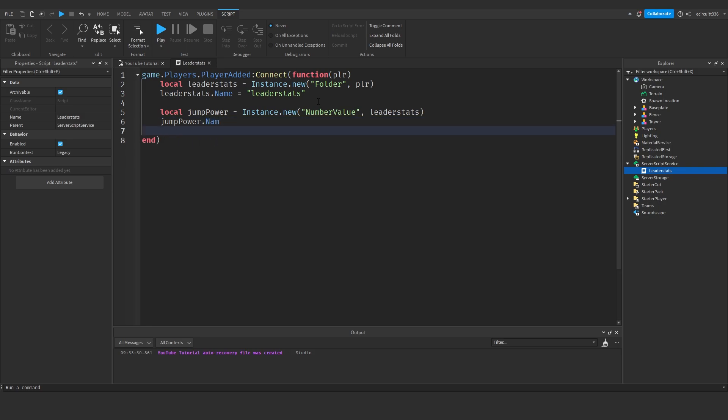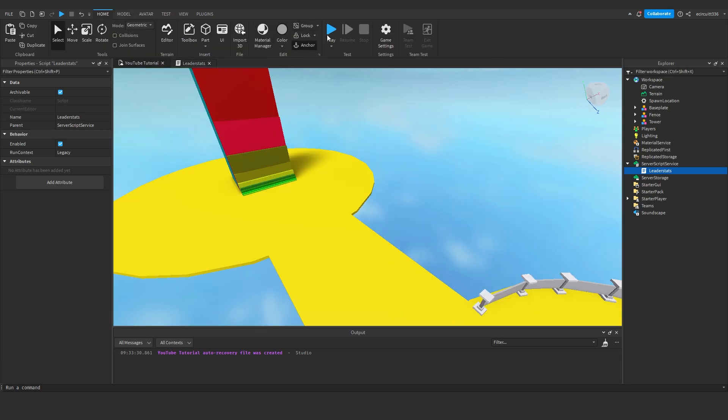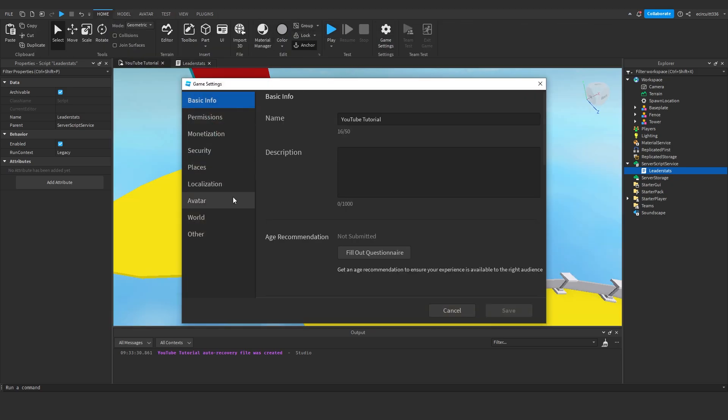Then: jumpPower.Name = 'Jump Height' — so this will display a little leaderboard with each player's jump height. Next we're going to set the default jumpPower.Value to 5. Make sure you go to Home, Game Settings, World — we're going to be using jump height, so tick Jump Height and leave it at whatever the default is.